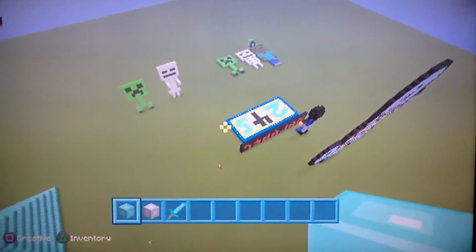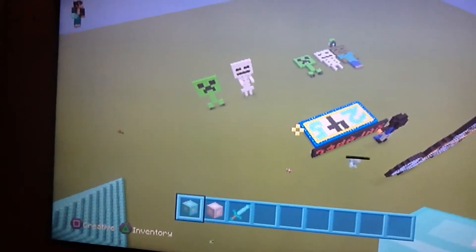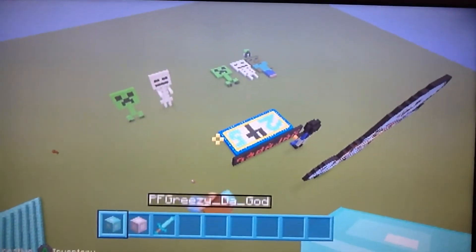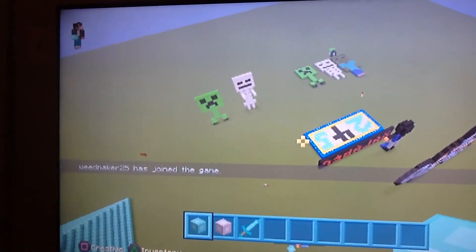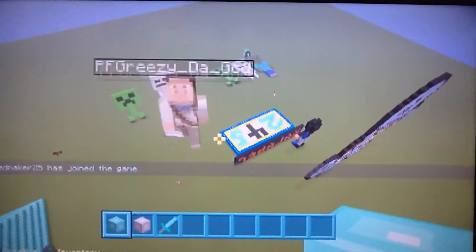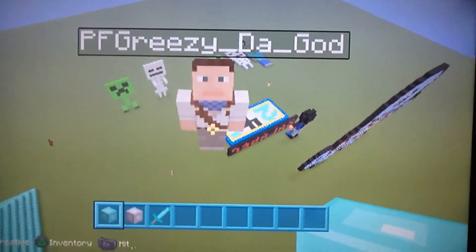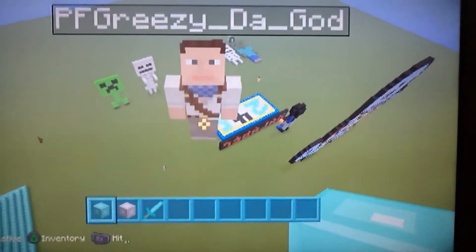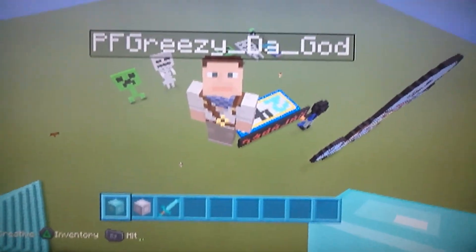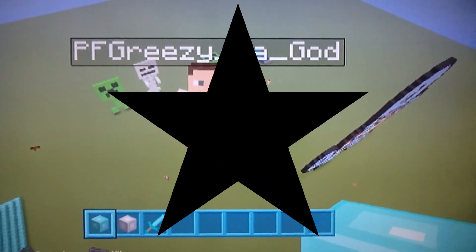Hey everyone, I'm going to be on Minecraft again. This is our little statue world — there's our pyramid, that's Squirtle, and that's FF Crazy the God. This is his future world. Weedmaker just joined. So this is our world so far, and you guys can join. Send me a message at my gamertag: Rmaldi — R-M-A-L-D-I. I'll leave it in the description below. I hope you guys enjoyed today's video. Peace.